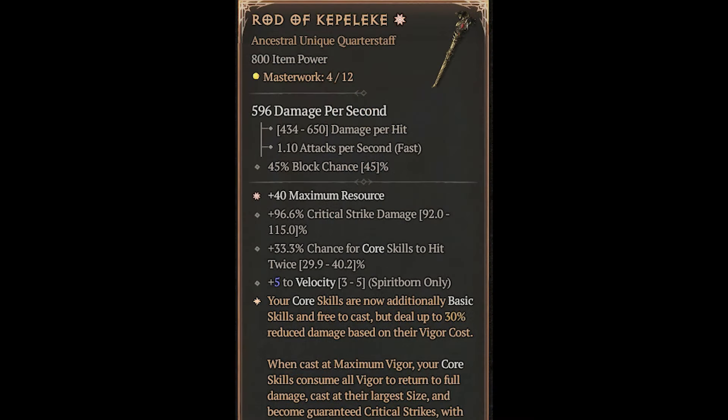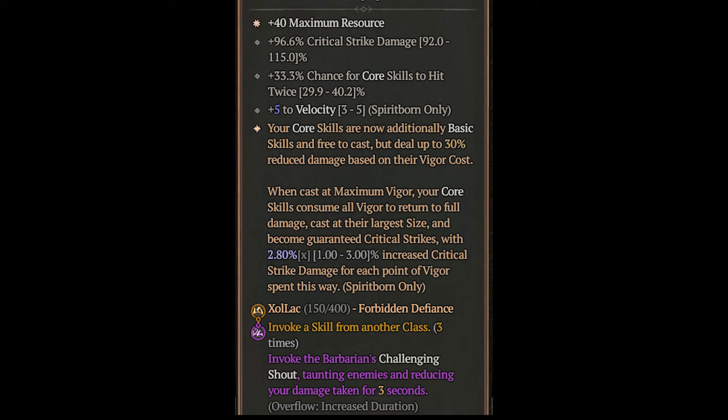I've now found a better Rod of Kepeleke, so I was in the mood to build something great with it. Here is one of the runewords I am using — I am playing Xol Luck, which results in casting a challenging shot every 3 seconds, making the build extremely tanky. Alternatively, you could also use Xol Om or Xol Vex to push damage instead.